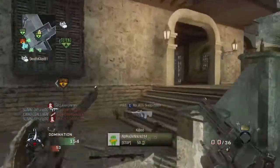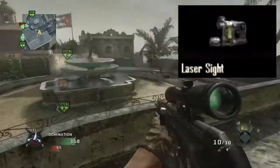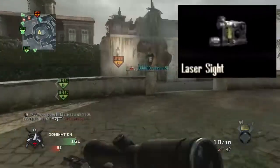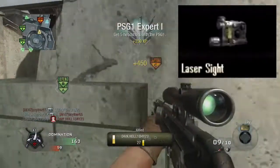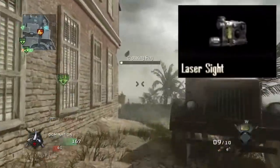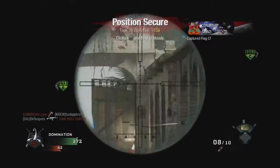The next attachment is the laser sight. Like the ballistic CPU, it's an older idea to the series but new as an attachment. What it does is tighten your hipfire spread, pretty much like Steady Aim from previous Call of Duties. It looks like it'll be a very helpful attachment for snipers who are trying to quickscope or playing an aggressive role where you might need to hipfire sometimes.